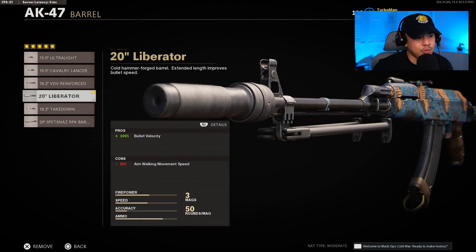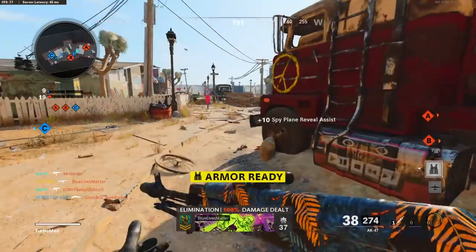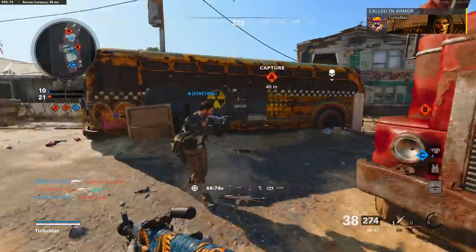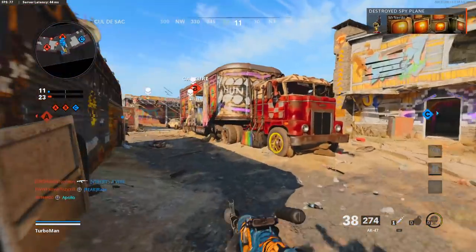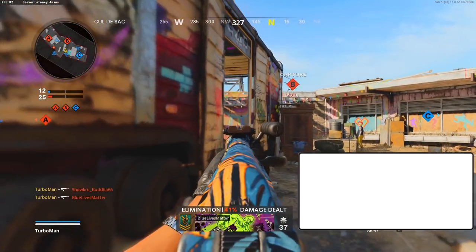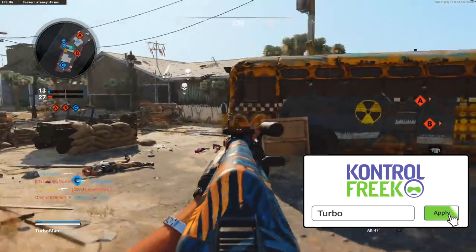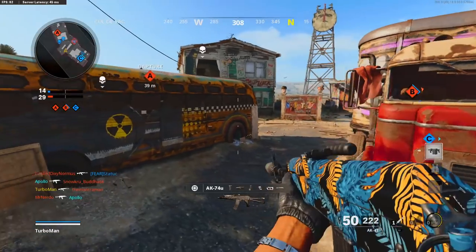For the next attachment, we're running with the 20 inch liberator. This one gives us that 100% bullet velocity. This is also very important, because if you've ever shot at somebody and felt like your shots aren't connecting 100%, that's because your bullet velocity probably isn't as optimized as possible. You definitely want to have an attachment such as the liberator to have that 100% bullet velocity.